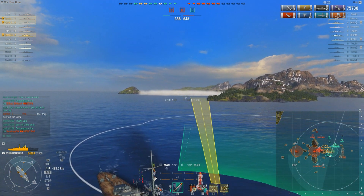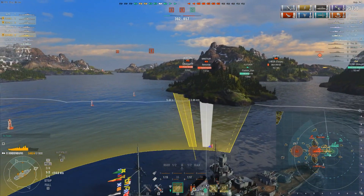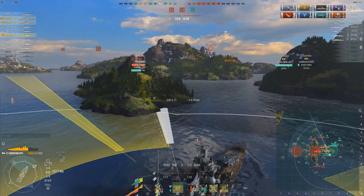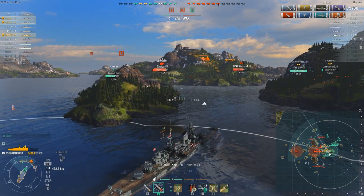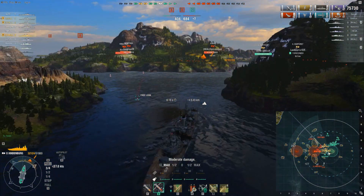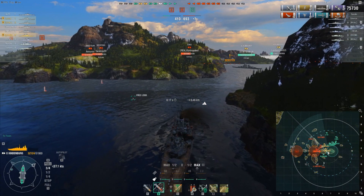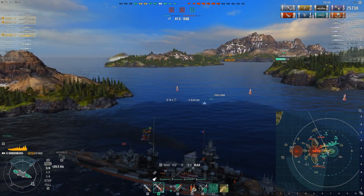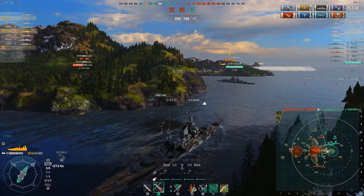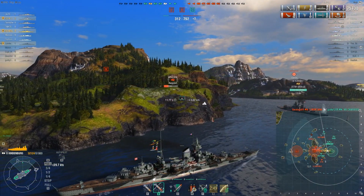We know that Grosser Kurfurst was on its way here, so once again we're going to use our torpedoes and try to deny this approach path. Looking over here I see a Montana — we've got plenty of hit points, up to 75,730 damage. I'm being radared. I can't remember if that was a Missouri or what, but I managed to sneak into this island before getting taken out by that Grosser Kurfurst over there. I threw up that fighter once again for the same reason as before — I need to know where these ships are at. I can't just assume things are going to work out fine.